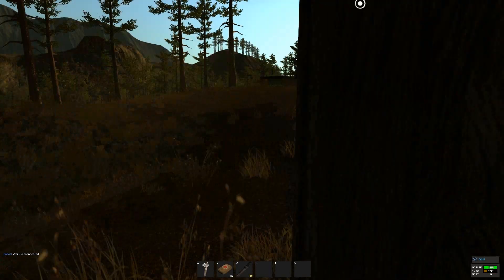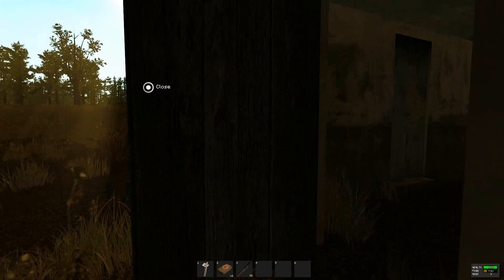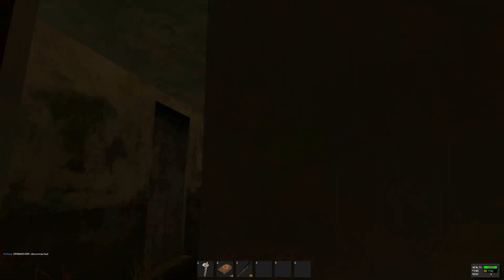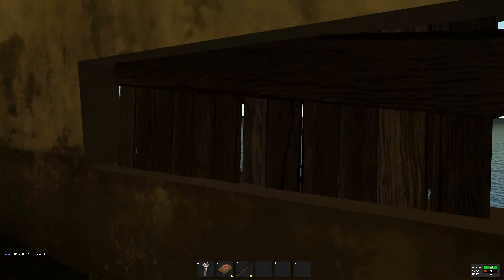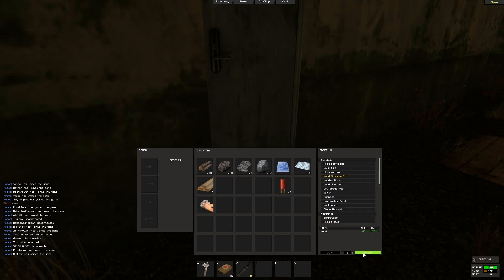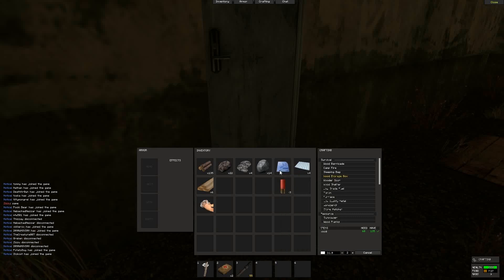We both crafted wooden doors - only the person who placed the door can open it. I put a door on one side and he put one on the other. He also made barricades to block up the windows since the structure was already here. I got a blueprint for a shotgun so I'll be able to make shotguns. We also got paper, which is used to research items.